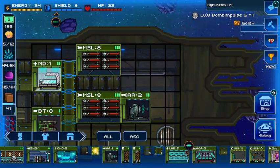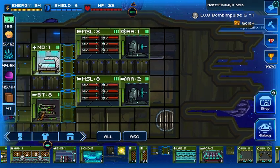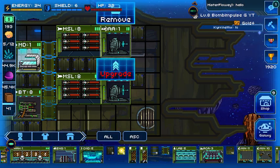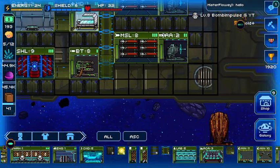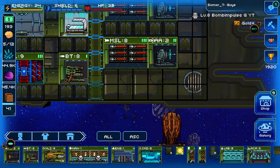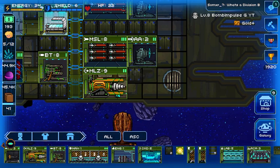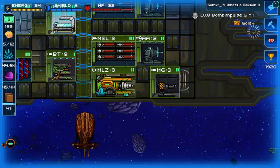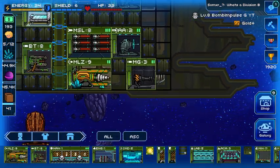We'll put our AA guns in here. 21 — that's good enough for me. I think we just have enough room for one layer of stuff here, so I guess a mining laser and a minigun, because I'm running out of space, in case you can't tell.